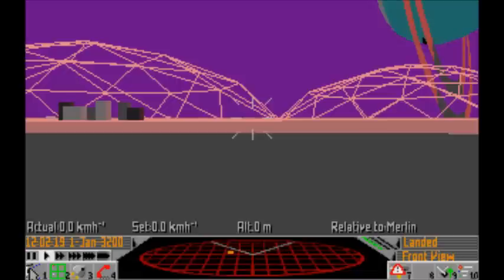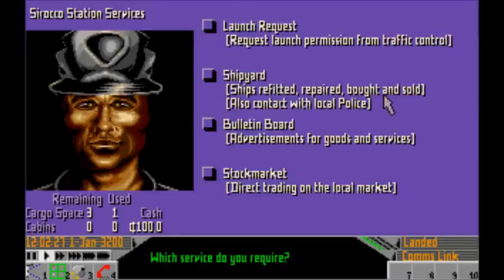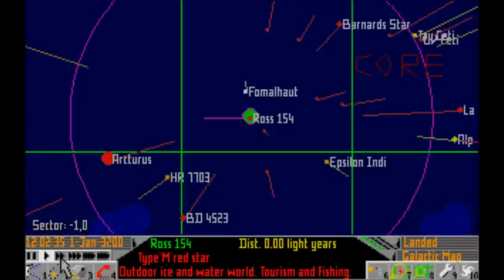Obviously we've just started so we've got a very basic ship, and we're going to have to build up some cash before we start thinking about blowing people out of space. So it's been a while since I played this, but let's see. We'll look at trading first, because that's a good way to get started earning some money. We start off here in the ROS154 system.